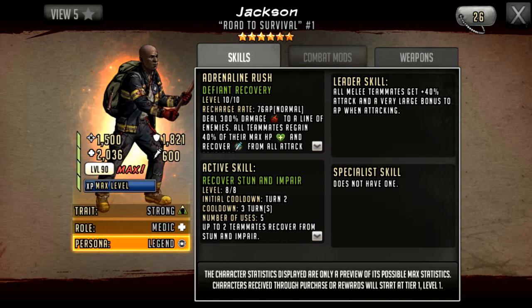It's almost like half a five-star leader skill and half a six-star leader skill. I'm not sure if this is a mistake — it probably will never be changed even if it was. If this were a promo character it would be 100% fixed. It's changed from 30 attack and 30 HP to all melee teammates getting 40 attack, which is great, but only a very large bonus to AP when attacking. Compare that to Tough Andrea or Camilla, who both give all teammates 40 attack and a huge bonus to AP when attacking.